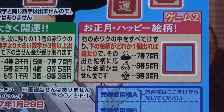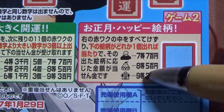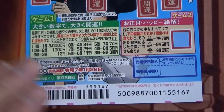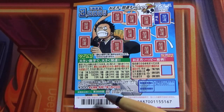Let's look at the second game. What you're going to do is scratch this red and blue box. If it displays one of these pictures, you win the corresponding prize — either 3,000 yen or 5,000 yen. You have until January 29th, Reiwa 7, which is 2025, to claim your prize.